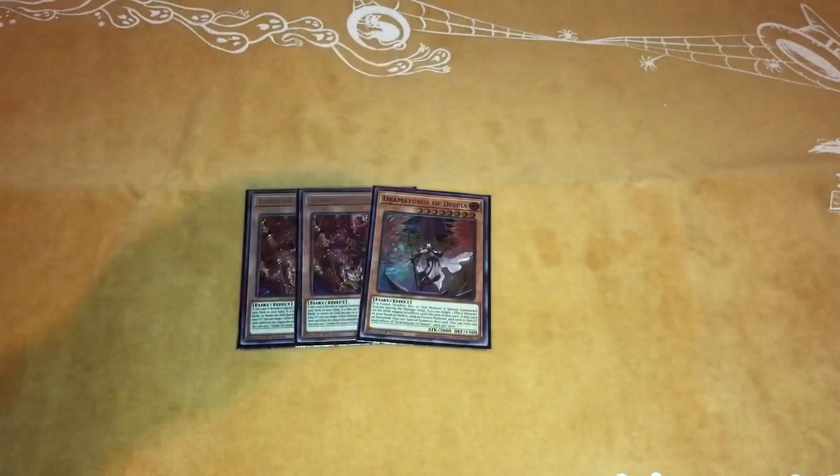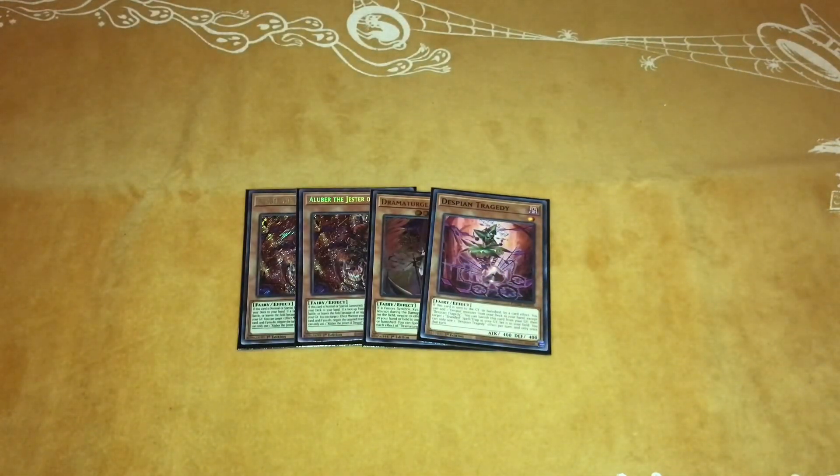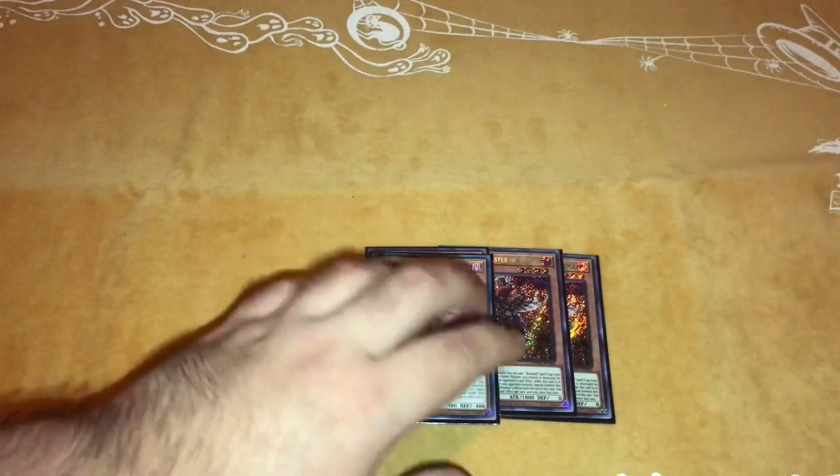Last for the Despia monsters, we play one Tragedy. This card recycles your Spells and Traps and also searches if it's sent, so it's really good. That's the Despia package — just four monsters. Like I said, you can play a third Alber if you want to.